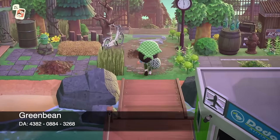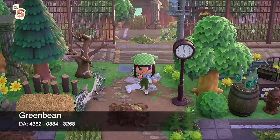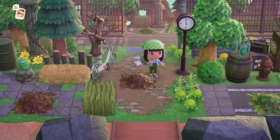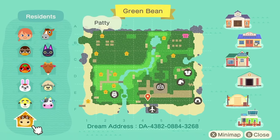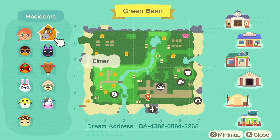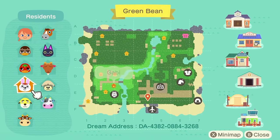Island number eight is Greenbean — my abandoned-ish farmcore island. I love this island so much. Here is the map of Greenbean with the dream address along the bottom. We have Webber, Ketchup, Gabby, Fret, Patty, Tipper, Shep, Billy, Kiki, and Elmer. My favorite is Gabby — she's so cute, underrated, I adore her. So how is this island abandoned-ish? Basically this used to be a thriving little town with buildings and shops and everyone just kind of left, just like Barnacle, and then some residents moved in because they found the land was fertile for vegetables.